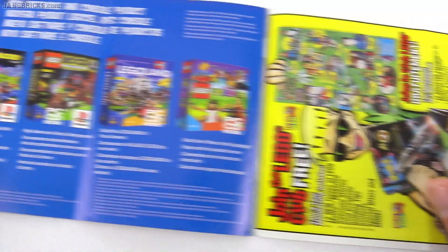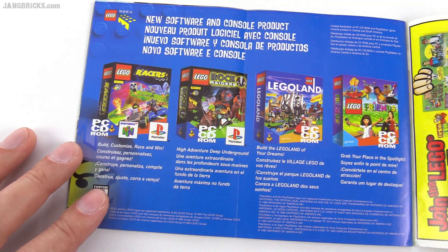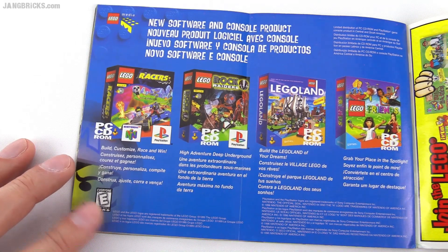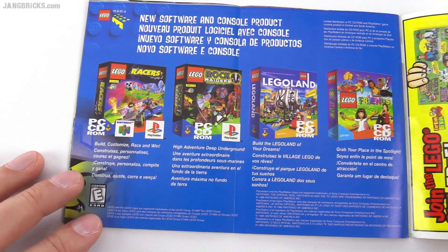Eventually they hit Bionicle, and then that really took off — which was more luck than anything, more luck than planning and brilliance. Software — this is when I believe Lego was doing their own software actually in-house; they had an in-house development company.